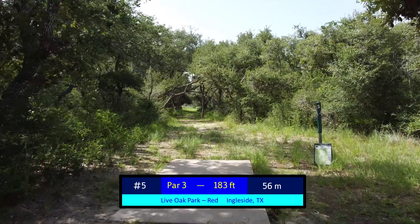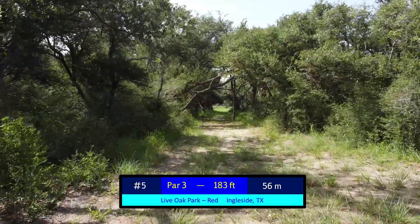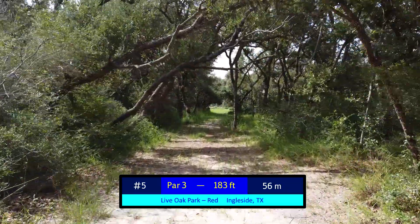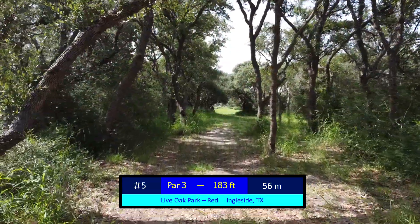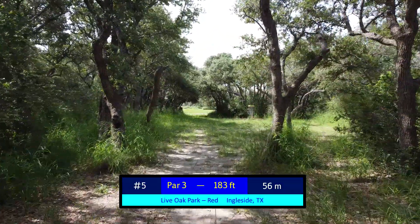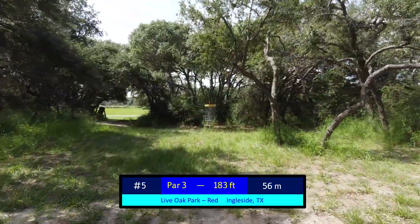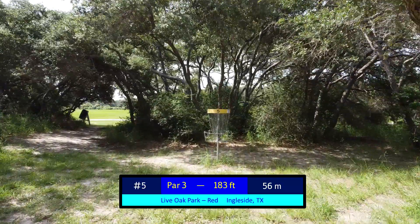Hole 5 is just a ton of fun overall. It's very short at 183 feet, and most people will throw a thumber over the top, again bringing that 2-meter rule into play. But if you're not throwing the thumber — or maybe a tomahawk if you have it — you're going to be going down this gap here, which is narrower than it looks because of the angle that you're throwing from the pad. If you can get past this initial set of trees, it opens up pretty nicely, giving you a reasonable birdie putt. And at 183 feet, you should generally be about basket high on this.